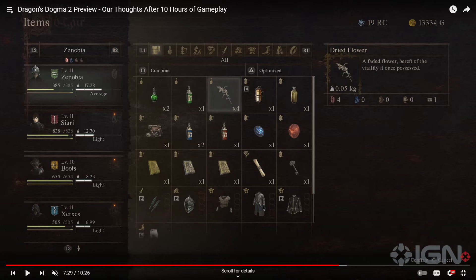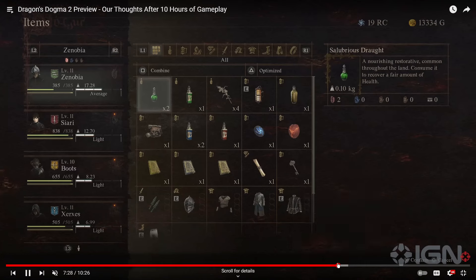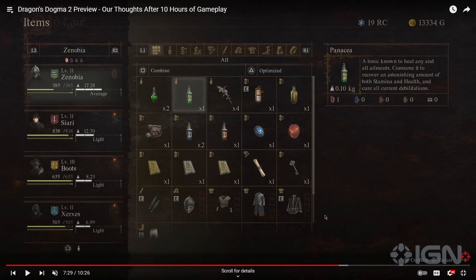Going forward, we've got your ferrystone — there's a lot of controversy around that — and your camping gear over here. These are probably potions that they made. There's a 'Salubrious Draught' — a nourishing restorative common throughout the land; consume it to recover a fair amount of health. And then there's a 'Panacea' — a tonic known to heal any and all ailments, recovering an astonishing amount of both stamina and health and curing all current debilitations. That's interesting.